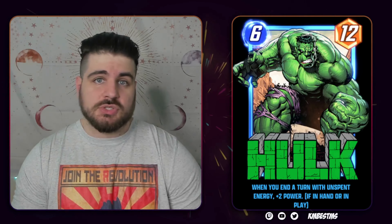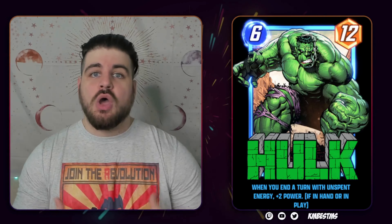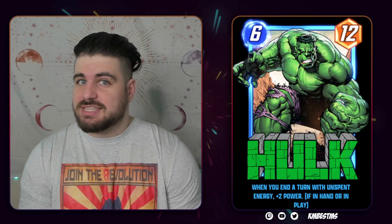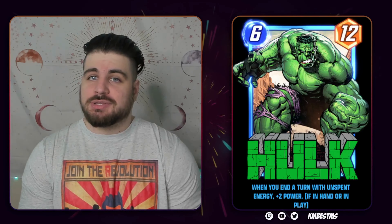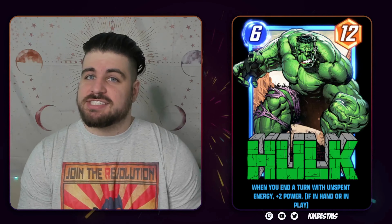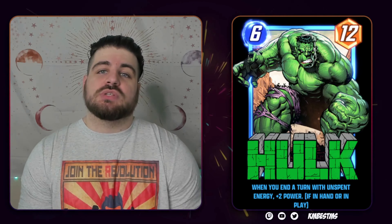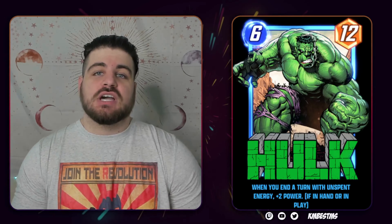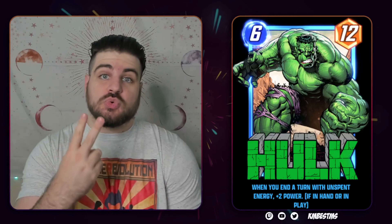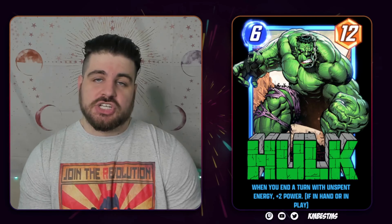For example, cards like Cyclops are already very strong. Abomination, when there's a lot of Cyclops happening, could be pretty reasonable. However, it should be pointed out that the Wasp nerf is also a bit of a stealth nerf to Abomination, as Wasp was one of the most important ways of making sure your Abomination was actually playable, because she would always hit two things if they were in the lane, and thus discount Abomination by two.